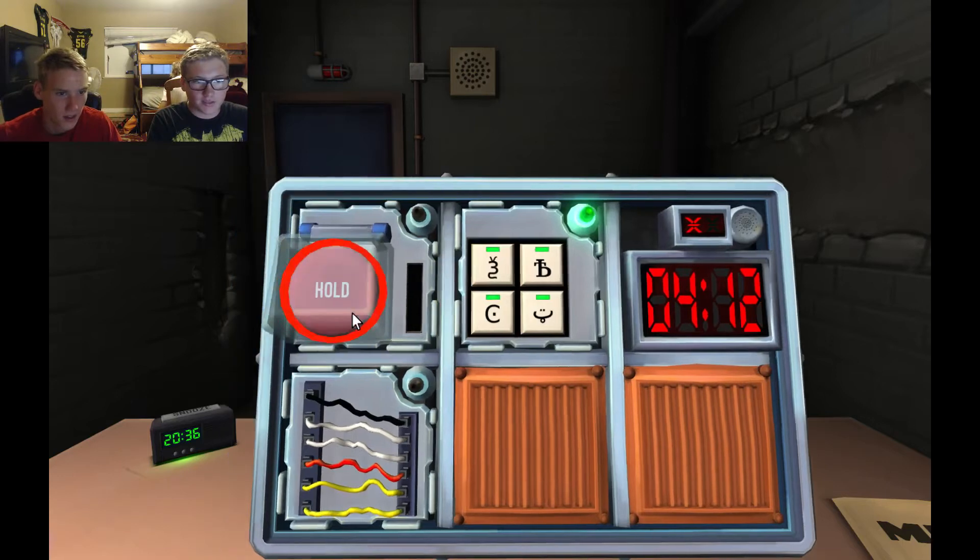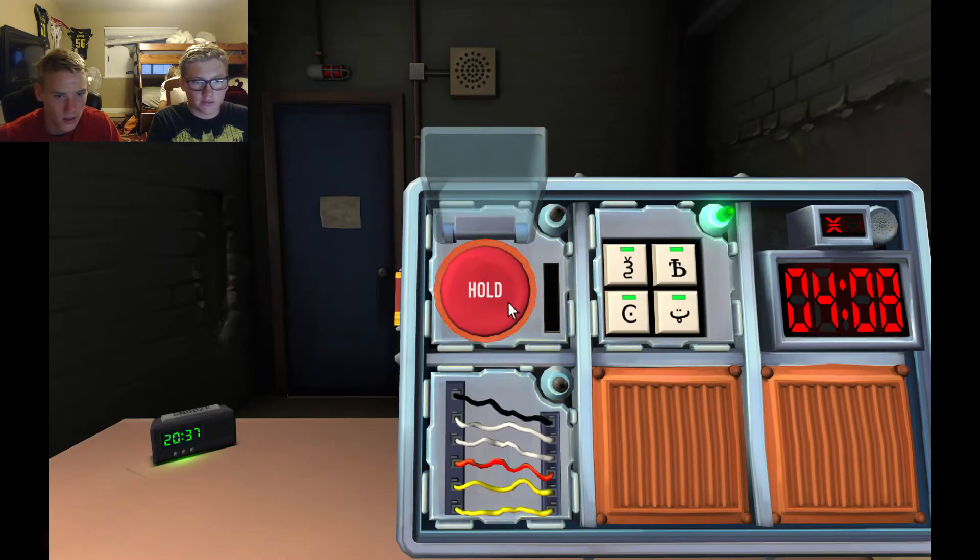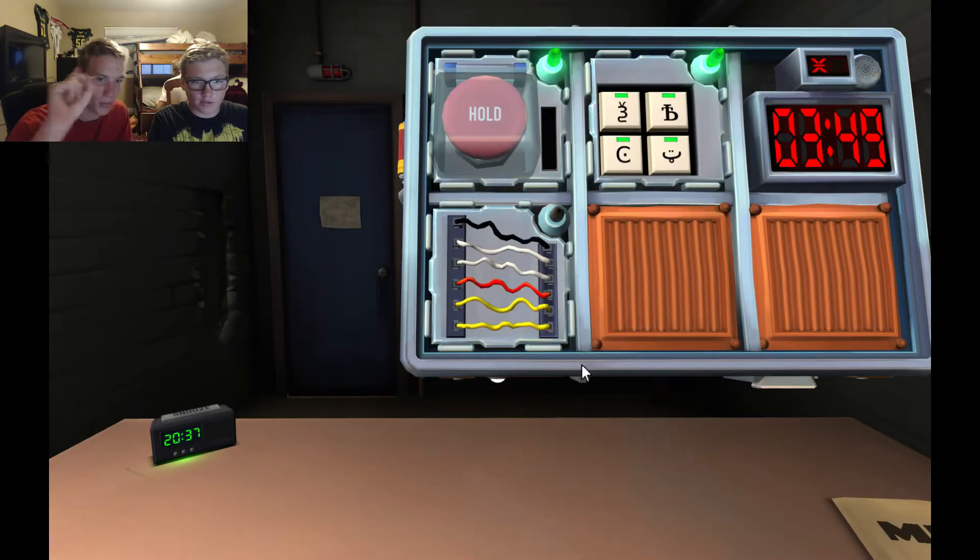A red button that says Hold. The button is red, so press it immediately and release the button — just press and immediately release. Okay. There's wires — black wires. How many wires? Are there any yellow wires? Yes. Two. Cut the fourth wire. Oh — we did it! There we go.